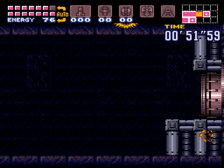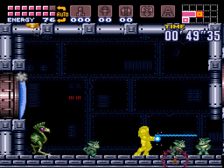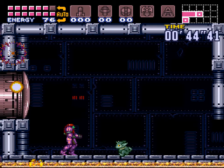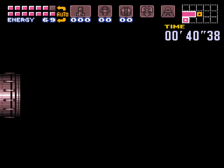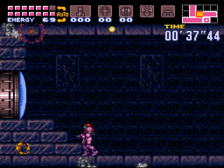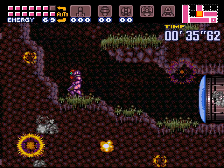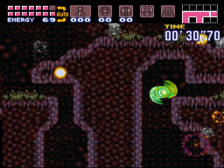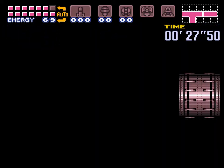If you come over here you'll notice these doors you can get through, and we have our little friends we have to let free. Go, get out of here, save yourselves! This is where we first got our bombs and had to fight the Torizo. I always stand there and watch him leave, and I always let them out because I'm nice like that. Gotta feel bad leaving them here to die on this planet.